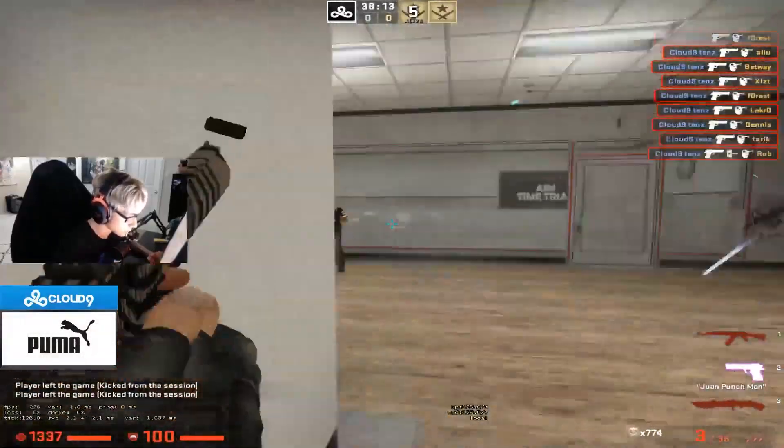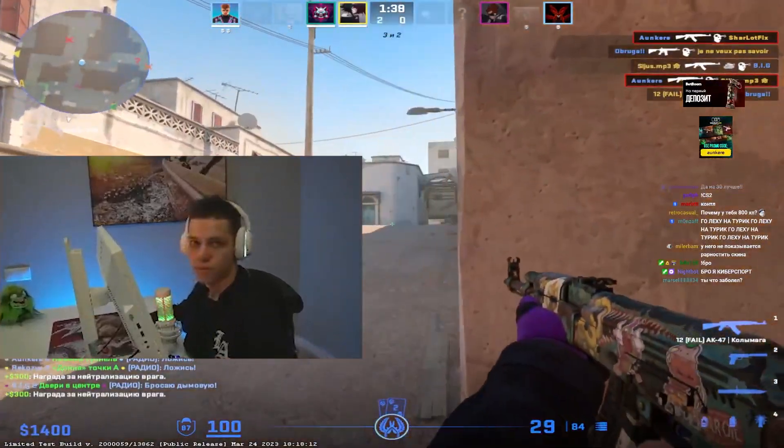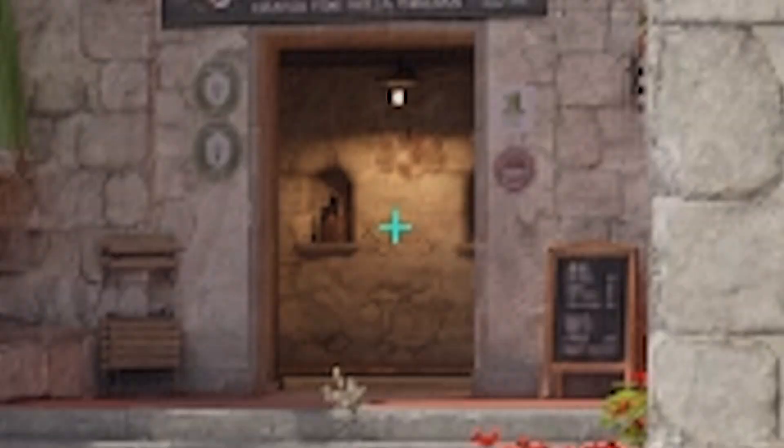Aiming and having good crosshair placement are arguably the most important things you can learn in CS2, so naturally you'll need to have a good crosshair to start. Let's go over everything you'll need to know to be able to optimize your crosshair and find something that works best for you.